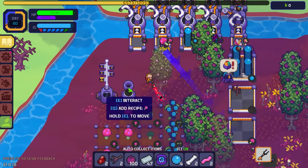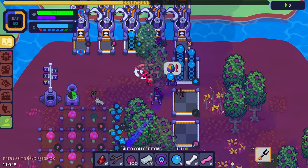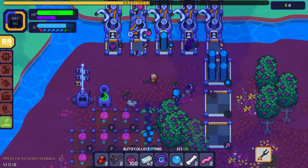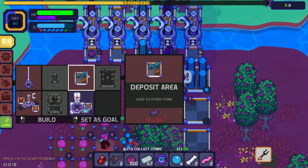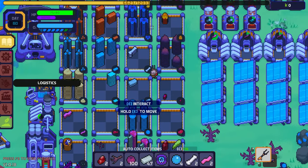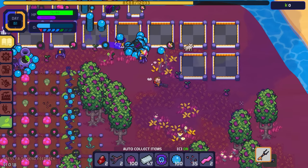We're going to do some cleanup — pull out some trees. We're going to use this island as our next main island so I want those out of the way. I need some bricks — let's grab bricks, throw up some storage, and get things organized.